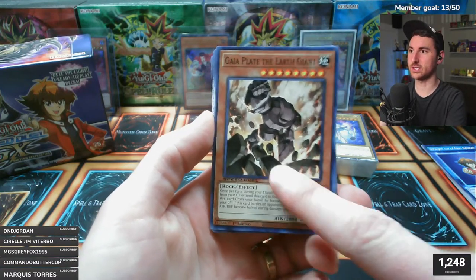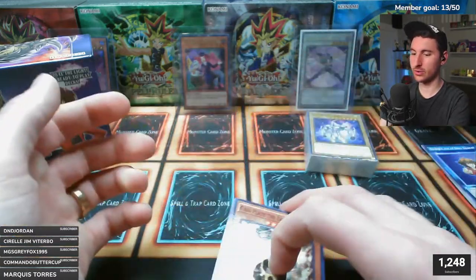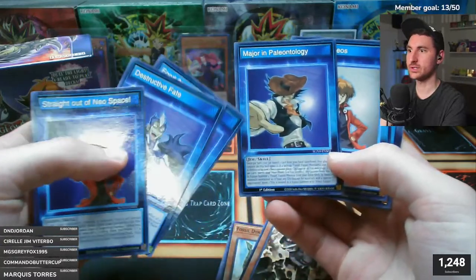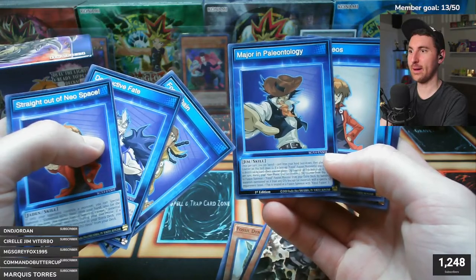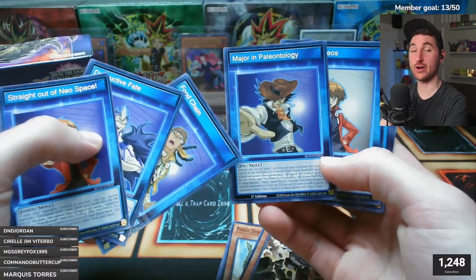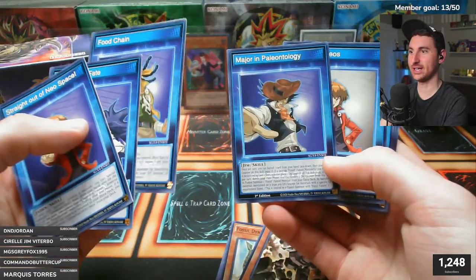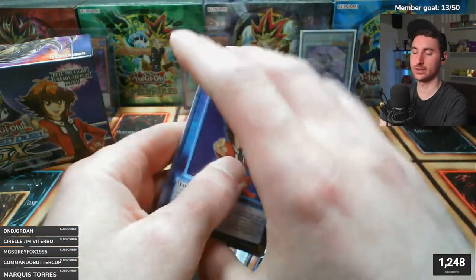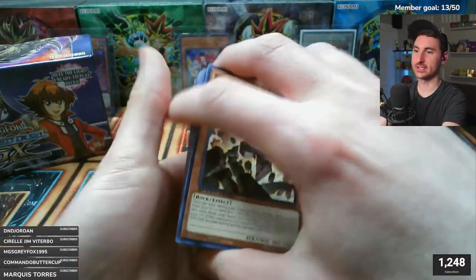That's Sartorius's section. Jim Cook had a really interesting skill card - the Major in Paleontology lets you fusion summon by banishing monsters from your graveyard instead of having them on your field or in your hand. You have to build up dig counters on it first, but it's pretty sick.